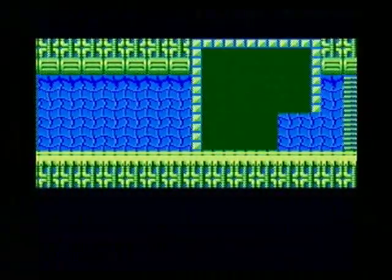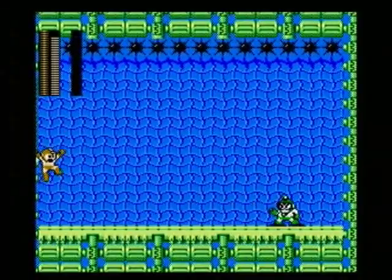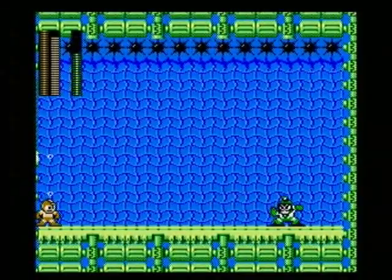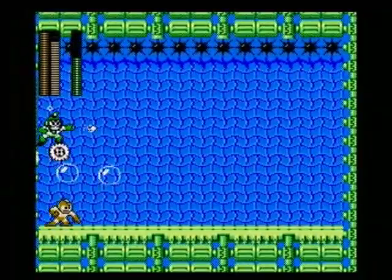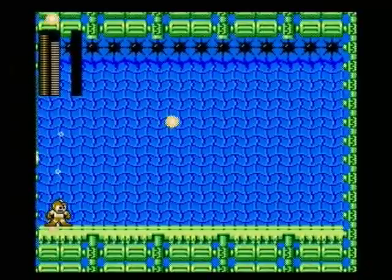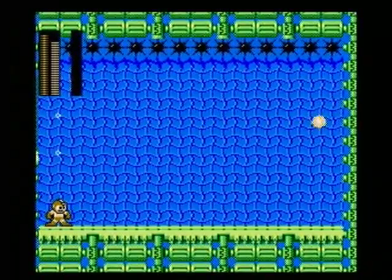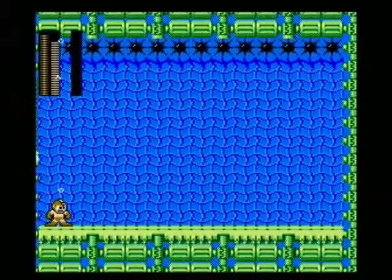And here we go, on to Bubble Man, who is weak to the Metal Blade. Be careful — you don't want to jump through there because you might get a little upward momentum and hit those spikes. But you can see how strong the Metal Blades are; they just totally wasted Bubble Man there, and he's done.